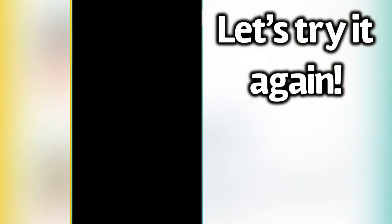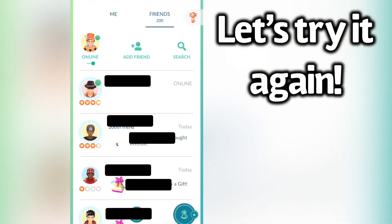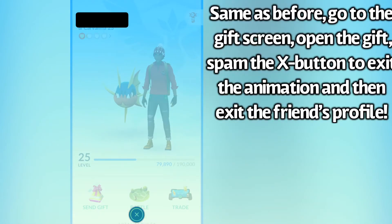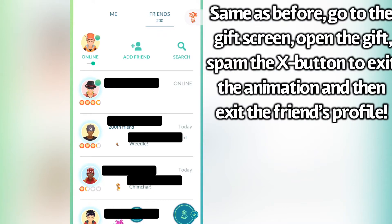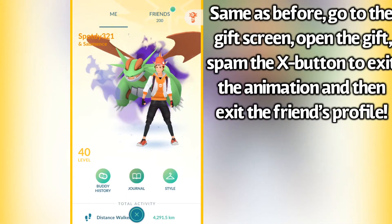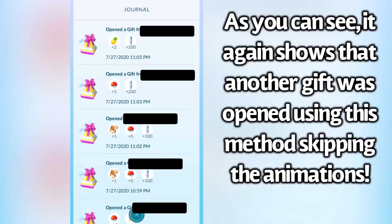I'll show it again and you'll see a new one pop up right there. I'll click on this gift, click open, and then immediately click the X button. And it cancels out of the animation, but it still opens the gift — as you can see right here, because there's a new log that shows I received two pineapple berries and 200 stardust from a gift.